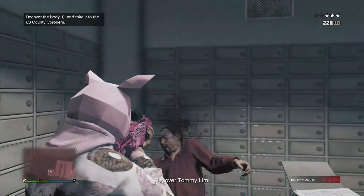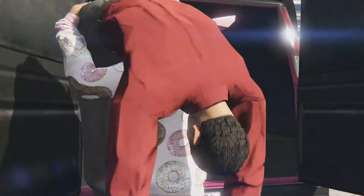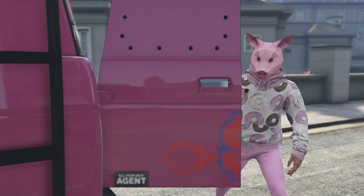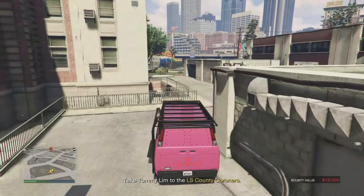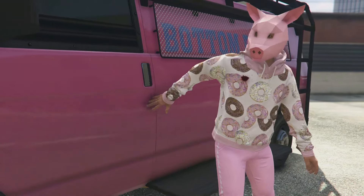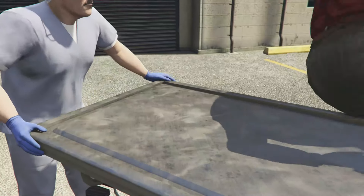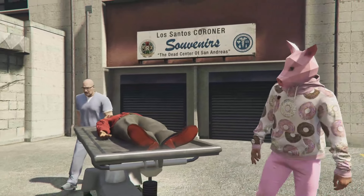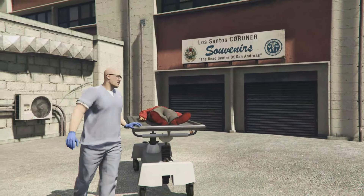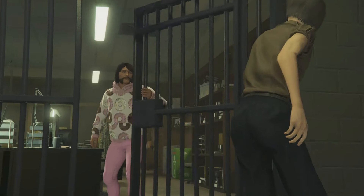Just to show you what happens if you eliminate your target — you don't secure the major bounty, which is the double cash right now, and you have to drop them off at the morgue. You're only going to get about half the bounty money. You really don't want to be eliminating them; you want to get them back to the bail office. If you do blast them, it will not count as one of your six bounties needed to get the 100k this week.